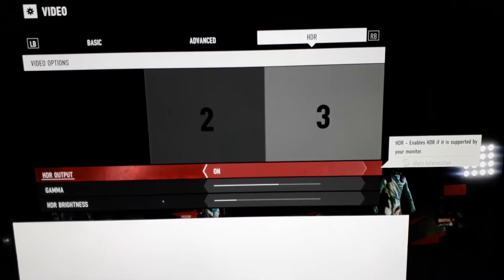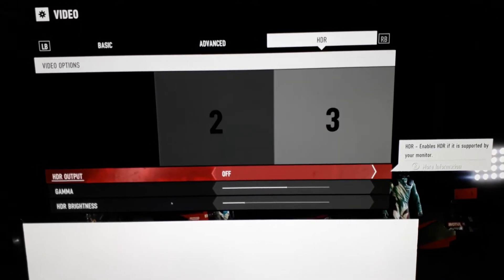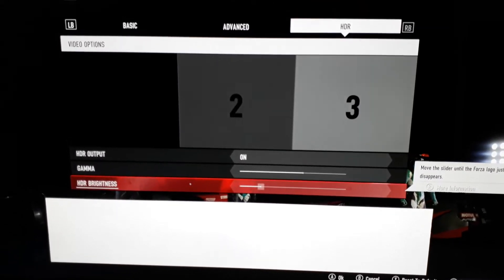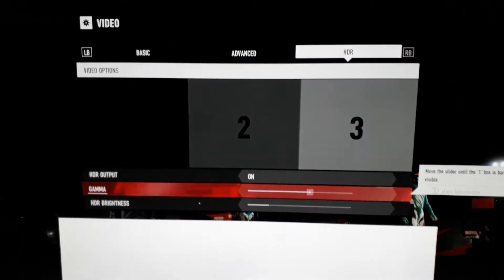By default it will be set to off. Just turn it on, set up your HDR brightness and stuff, and you should be good to go.